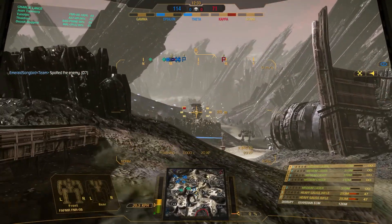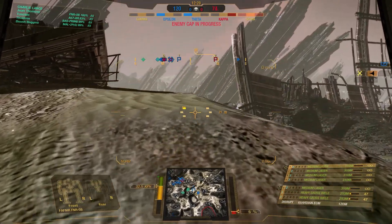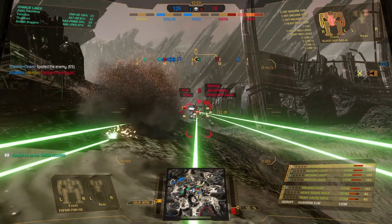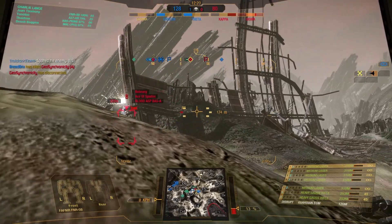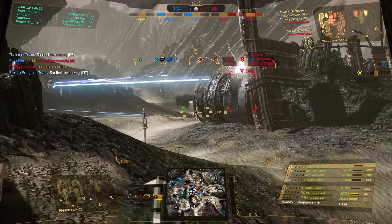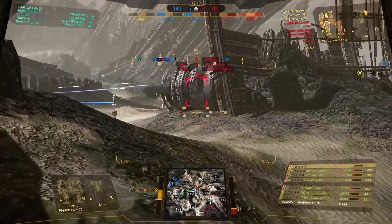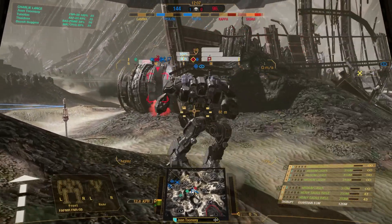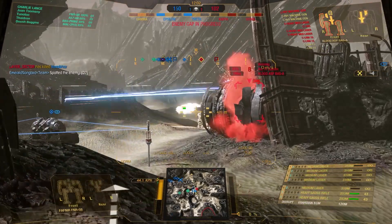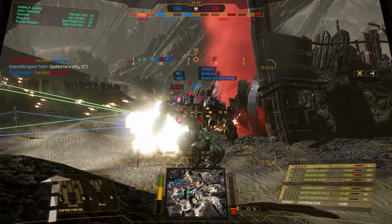Oh my goodness, target-rich environment, and that Blood Asp has to go. We get a quick shot out on his left side. He is now marked for my teammates, and he's deciding that taking all of that fire is not healthy for his mech. He's pulling back, seeking cover behind the wreckage. There's a teammate pushing in — looks like a Rifleman, probably a 2C — and I'm trying to thread the needle, get a little damage in. It's not very gratifying, so I'm going to put my airstrike out instead. This should go across both enemy mechs, doing quite a bit of damage, and I'm going to time it now that the Rifleman has pulled forward a little bit.